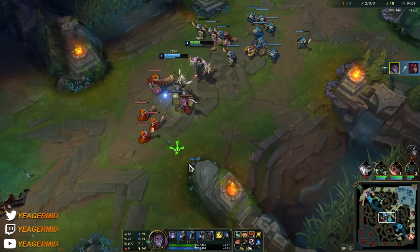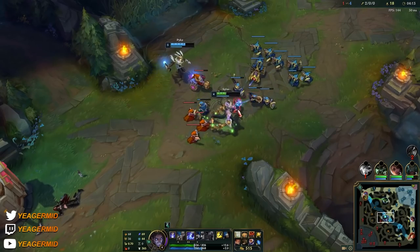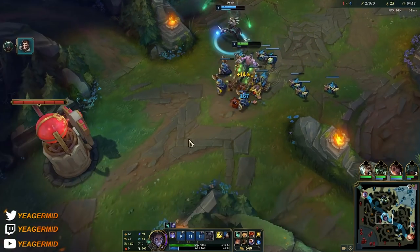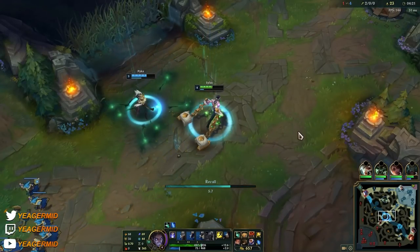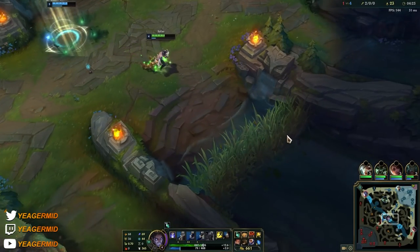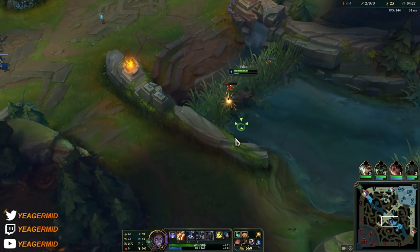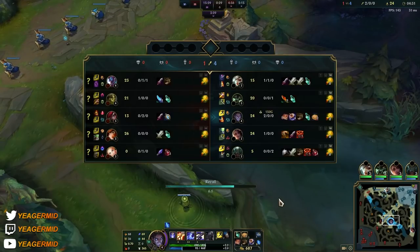Sylas can be very strong in the laning phase — that's why if you watch high-elo mid laners, they like to play Sylas very often. He's a versatile champion because what you do really depends on the enemy team composition, since you steal their ultimates. He could be an engage champion if you steal a Malphite ultimate, or if you steal a Lulu ultimate you can peel for your team — so every single game is going to be different, and that's also what makes him really fun to play.